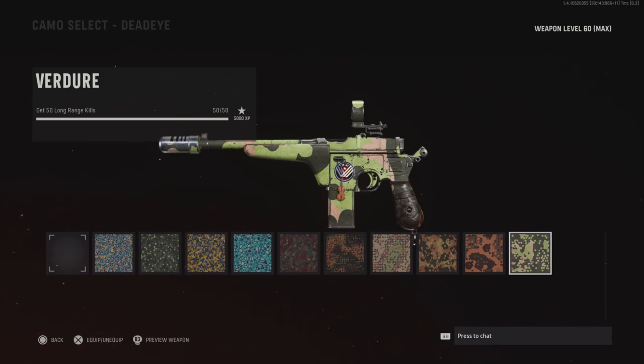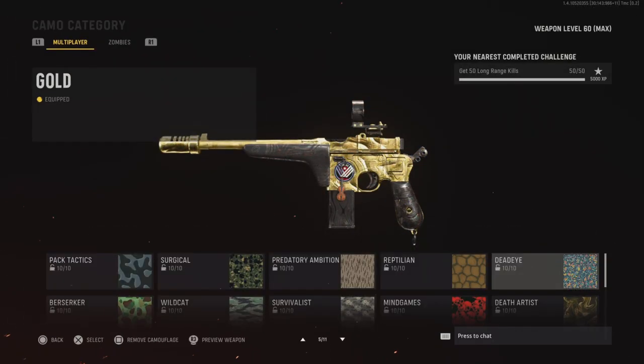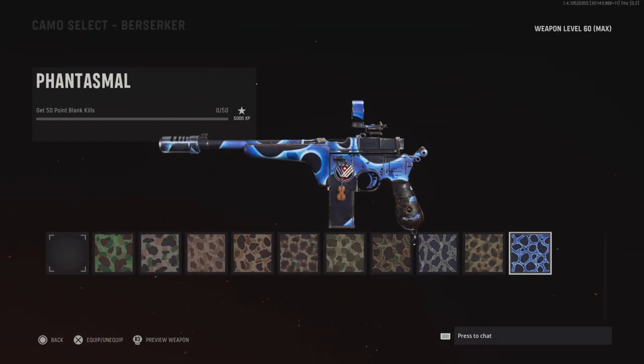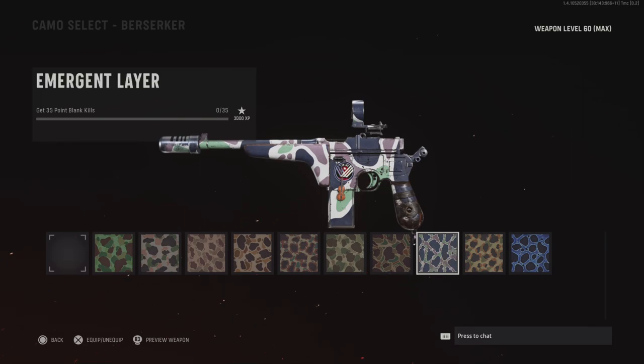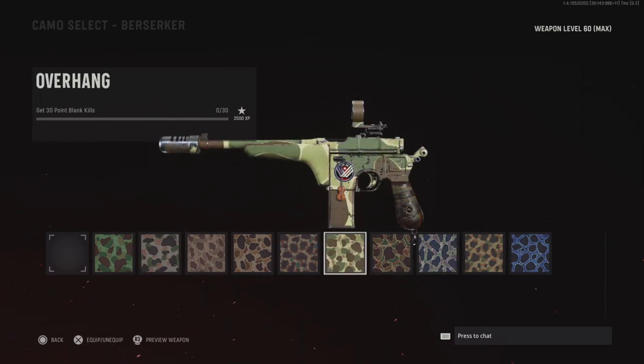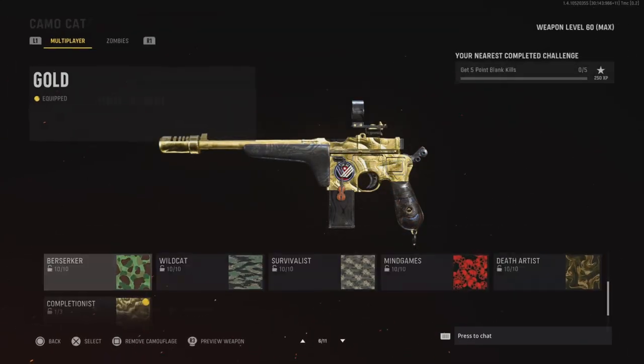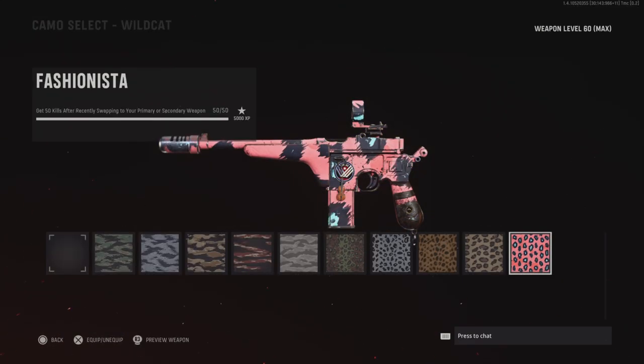Next up is Berserker — get 50 point blank kills. Shipment will be your go-to map because everyone is cluttered up together, just bumping into each other, so this should be easier. Just go to Shipment 24/7.